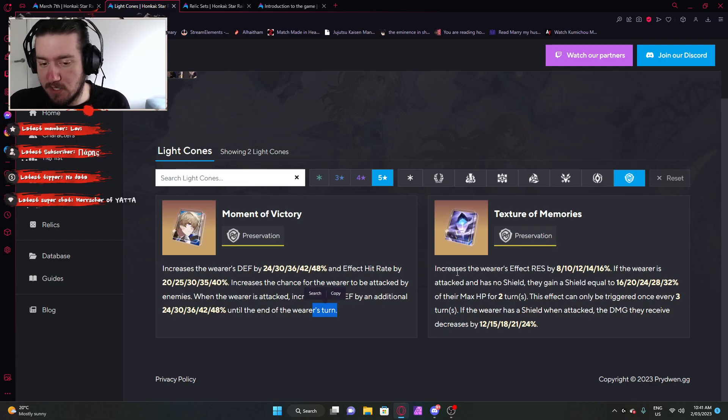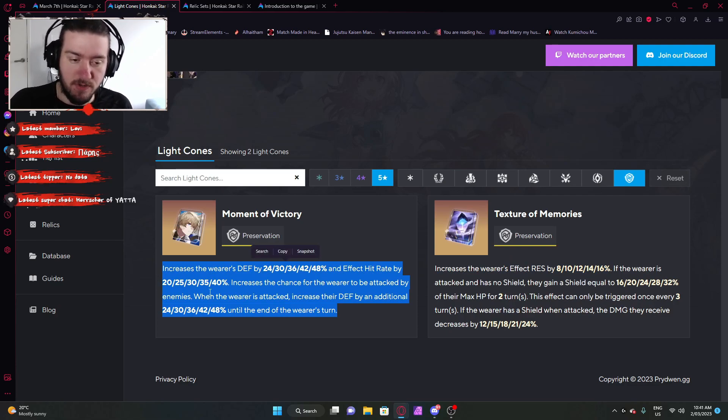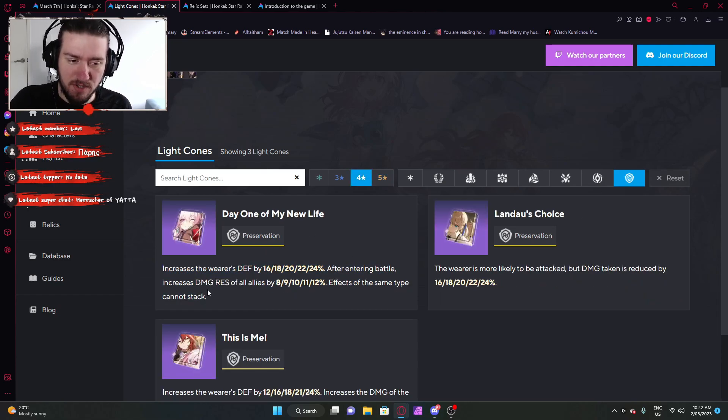Texture of Memories: the first line already makes me not want to use it — it increases effect resistance, which is not what we need. We need defense boosting since she's a defense-based character. It does give a shield if attacked with no shield, and reduces damage if attacked when you do have a shield, but it's a bit more situational and harder to track. Compared to Moment of Victory, just go for that if you have it. If you don't have Gepard's light cone, just put on A Day One of My New Life — it'll be fine.